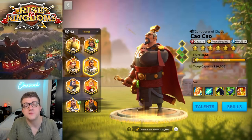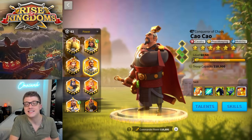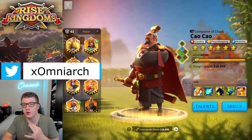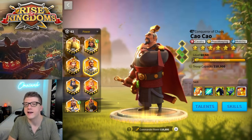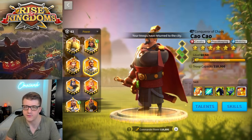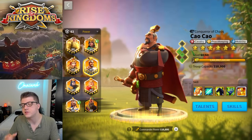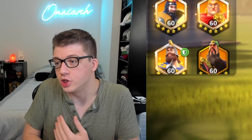Mistake number seven is attacking other alliances in the same camp as you. Sometimes allies can be useless, annoying, or frustrating, but if you attack other alliances in the same camp, none of those kills count toward your crusader achievements, and you can't take any resources from their cities. It's literally a lose-lose — you're just losing resources and troops with almost no gain at all.